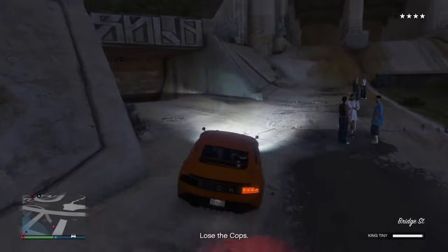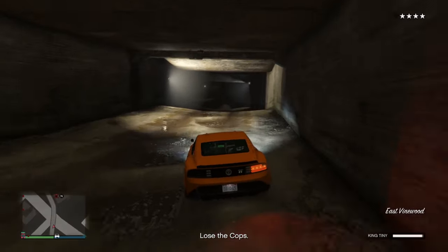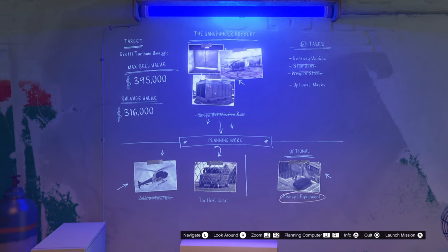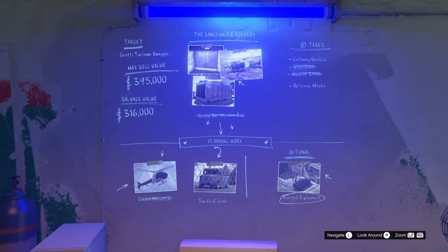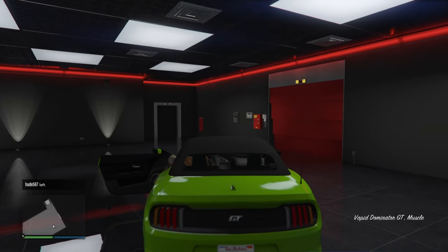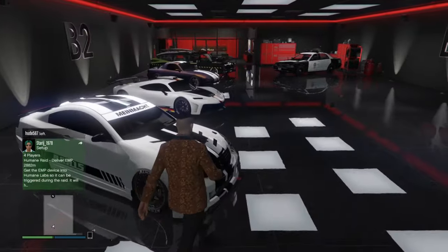The easiest way to lose a four-star wanted level is just by going to the sewers or driving around until you lose it — then you will unlock the Police Riot. For the trade price, you will have to complete the Tactical Gear Mission, which is again part of the Gangbanger Robbery. So four out of the six things covered in this video are completed just by finishing the Gangbanger Robbery.